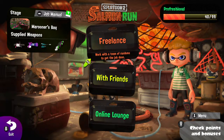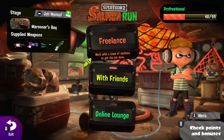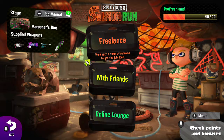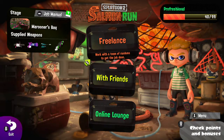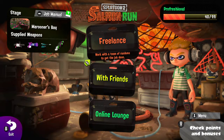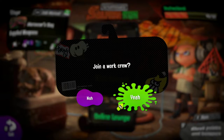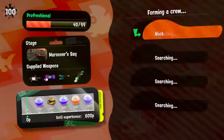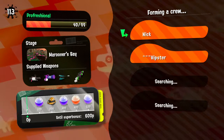So for today's weapons — this is August 1st, I'm pre-recording this — if you don't know Salmon Run, you have specific weapons, each person gets a different one, and it switches every wave. Right now we have the .96 Gal, the Mini Splatling, the Jet Squelcher, and the Splat Duelies. All pretty good weapons.